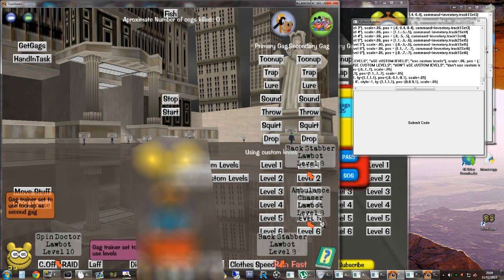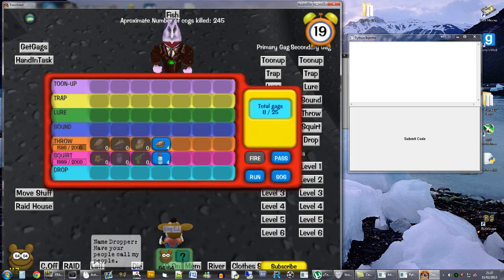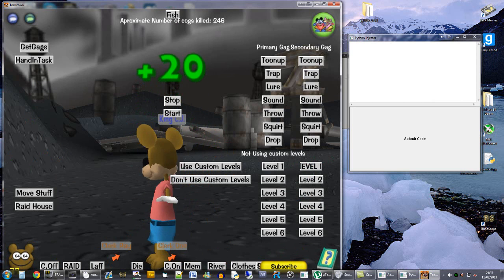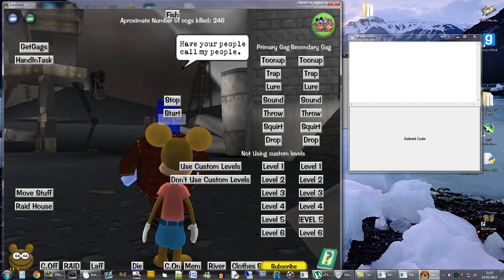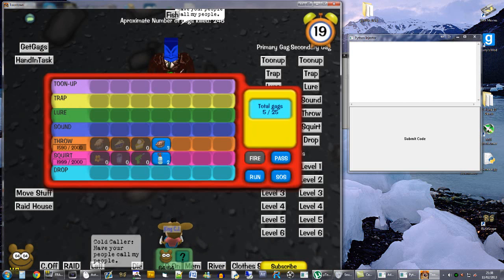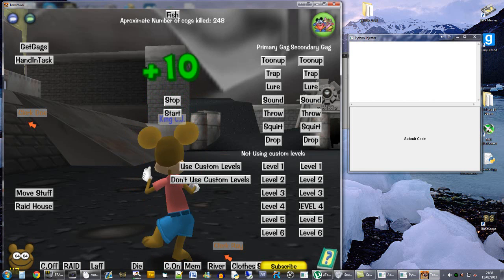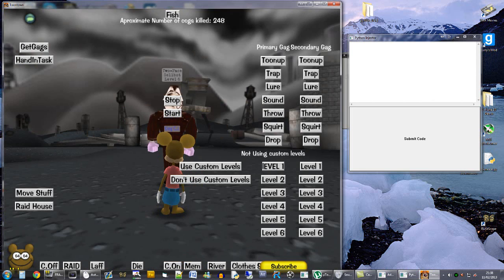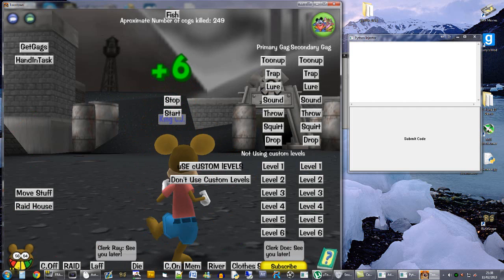A tune-up will only work on yourself with level 1, level 3, and level 5 gags, because level 2, level 4, and level 6 are group tune-ups and will not work on yourself. So if you want to use it solo, make sure you use level 5 and use custom levels.